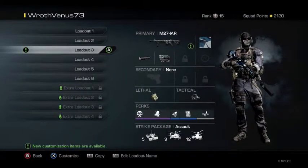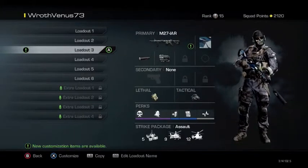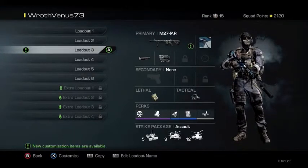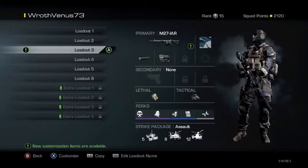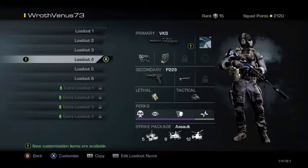The next class is the same as the previous one except with one change — Incog. This is like a counter-sniper, counter-thermal sniper class. So if you're playing on maps like Ignition where people run snipers with thermal all the time, you can always pull out this class.